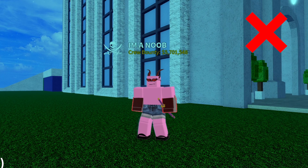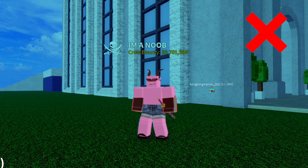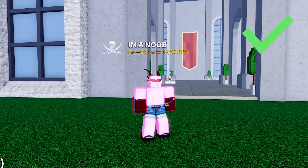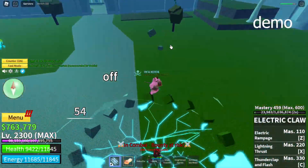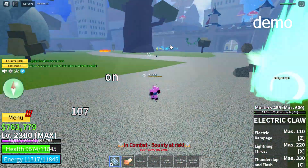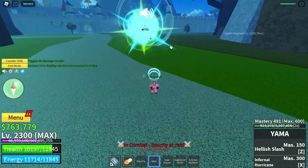To avoid getting comboed by Electric Claw users, you should always keep your Observation turned off and turn it on as soon as they hit you with the C move. That way you can avoid the follow-up move, which is usually Electric Claw Z. The only exception to this counter are Tushita and Yoru users, which both have follow-up moves that can also break Observation.